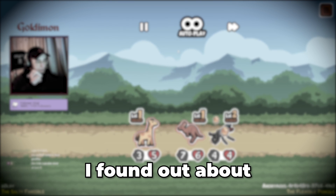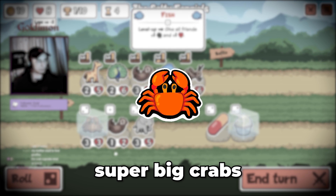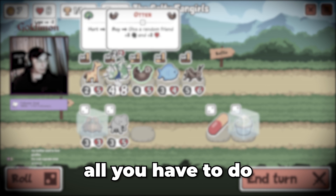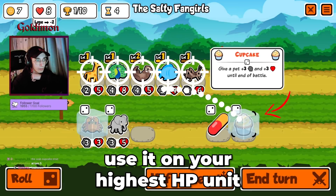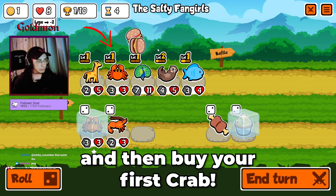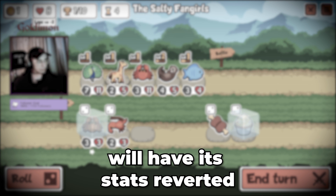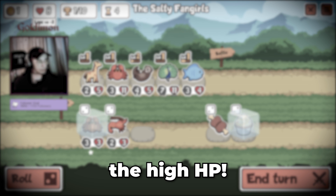Hey, hello everyone. I found out about the crab cupcake build. This strategy allows you to get super big crabs really fast. All you have to do is freeze two cupcakes, use it on your highest HP unit, and then buy your first crab. The unit that ate the cupcakes will have its stats reverted after the fight, but the crab will keep the high HP.